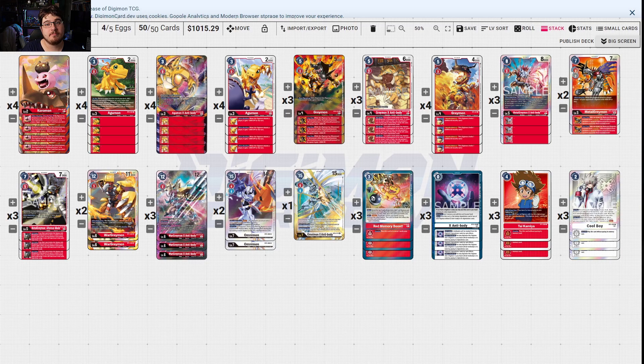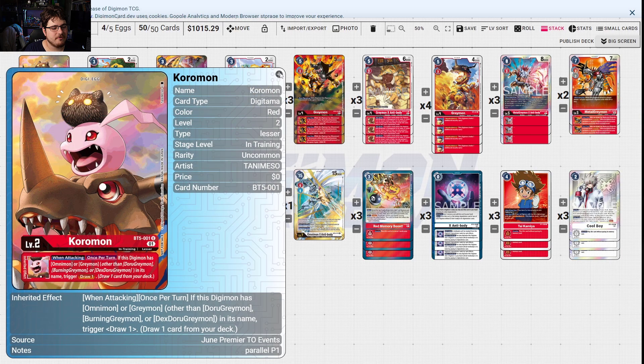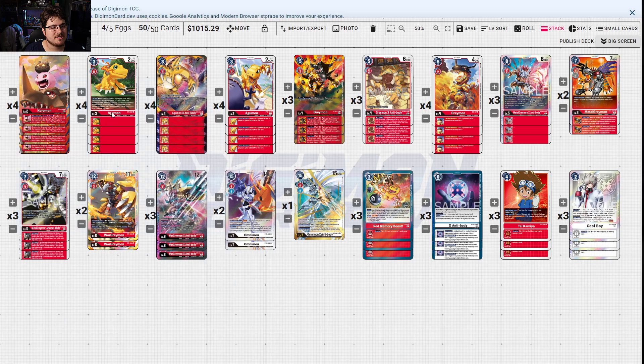Out of the three red decks you're going to be playing, this is probably the most consistent and most powerful of the group. I'd follow it by probably going into Galatmon next, followed by Gaio BlackWarGreymon, which kind of ties with Galatmon — they're neck and neck. All in all, this is what you're going to be looking at for the red deck.